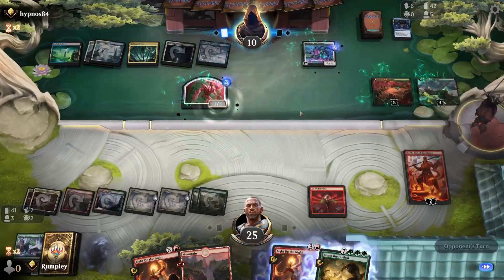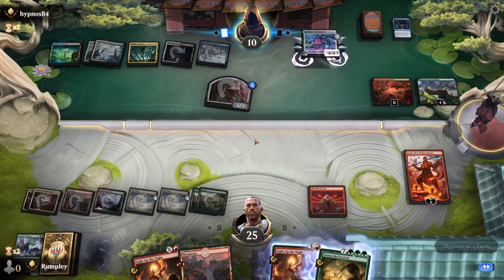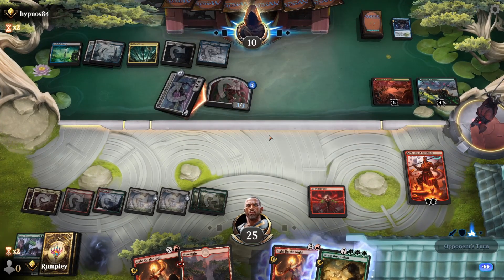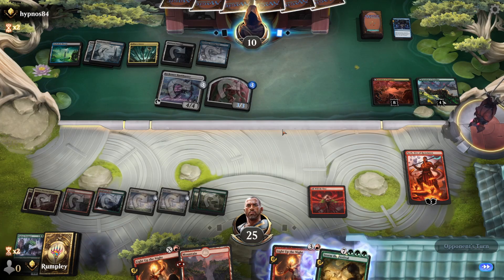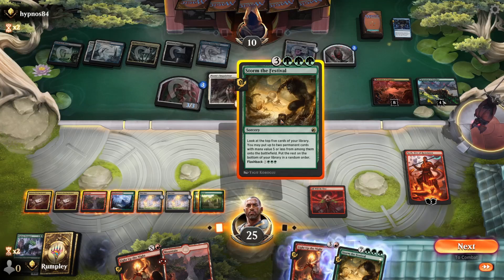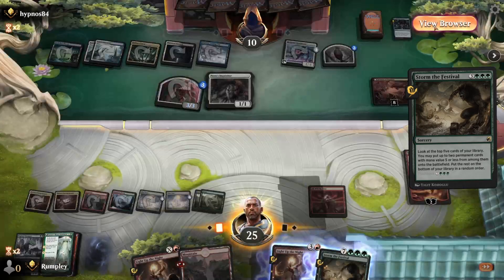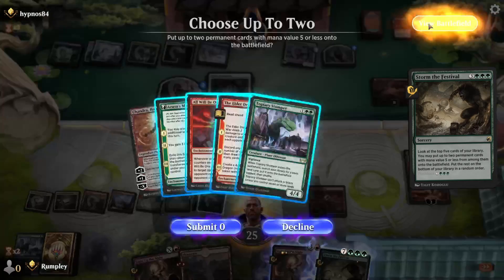It's good that they're tapping out now. They did go up on a Bankbuster to draw more cards — good to note. Probably better for us since they won't be attacking very often. They do incubate there. I think our best chance here is gonna involve just Storm the Festival. Those are both not great — get All Will Be One and Elder Dragon War. That's what I'll be taking.